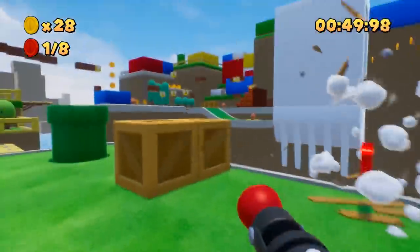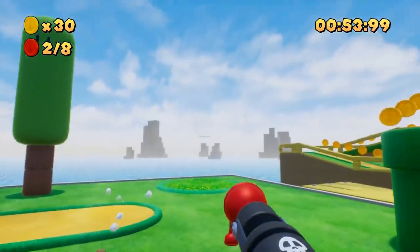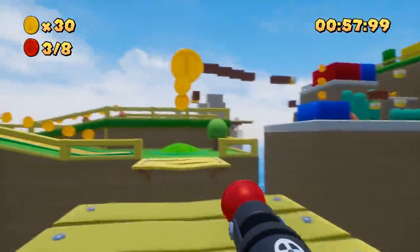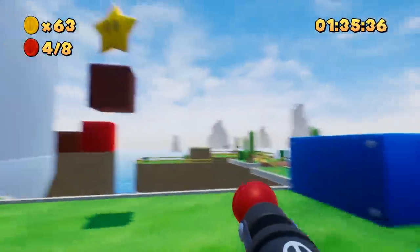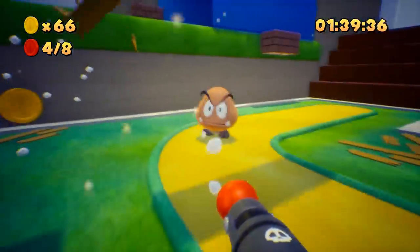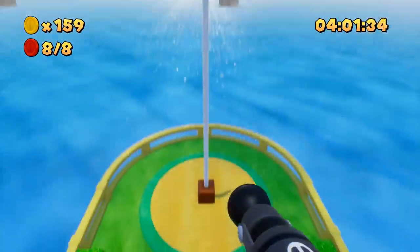Gameplay-wise, this works surprisingly well and controls really smoothly. You control our favourite height-challenged plumber Mario, running around and shooting perfectly modelled Goombas with a plunger gun. Breaking bricks, shooting crates for mushrooms and superstars, collecting gold and red coins before ending the level by jumping onto a flagpole. Hey, if it ain't broke, don't fix it.